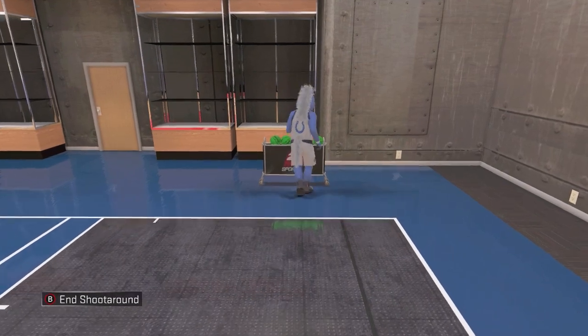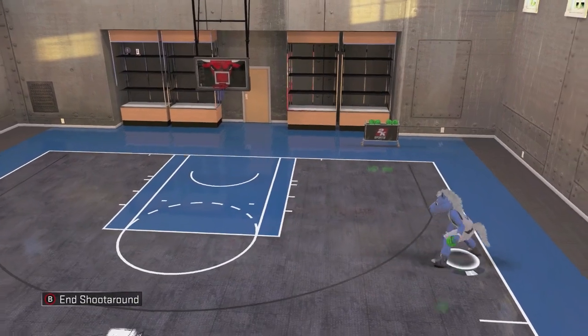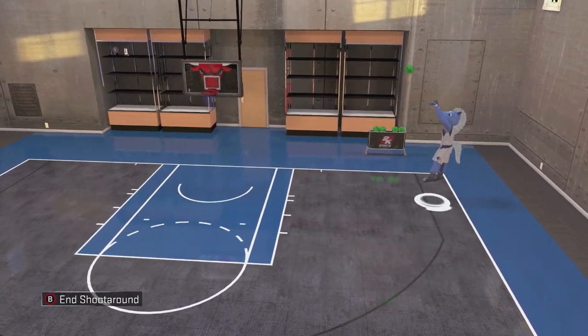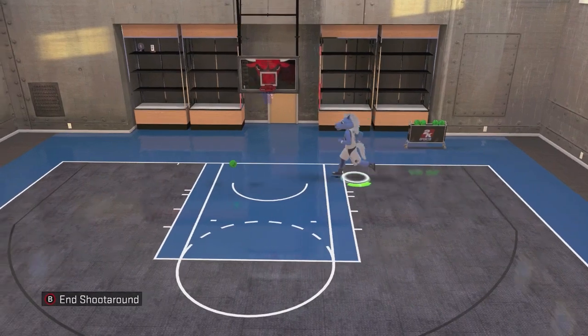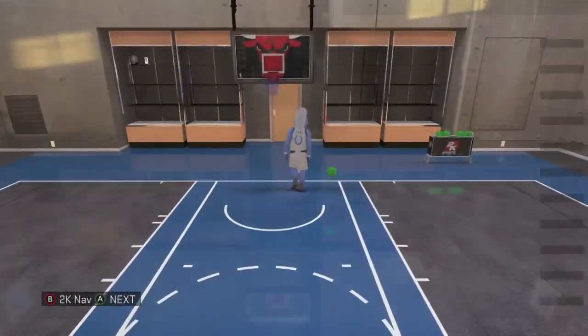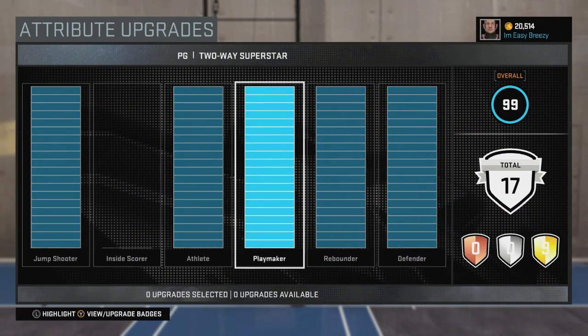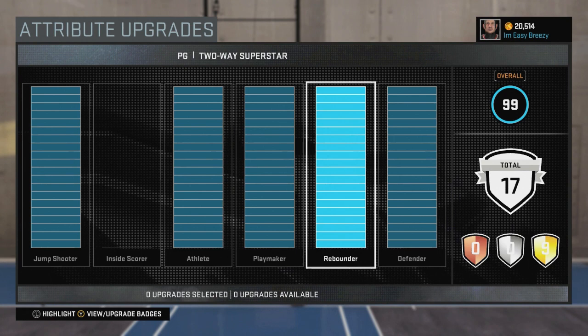We are here in my court. I am about to show you guys my attributes and everything. This is my 6-7 point guard. I got the champ mascot on — the Mavericks. So yeah, let's get into it. Right here we have my attributes.